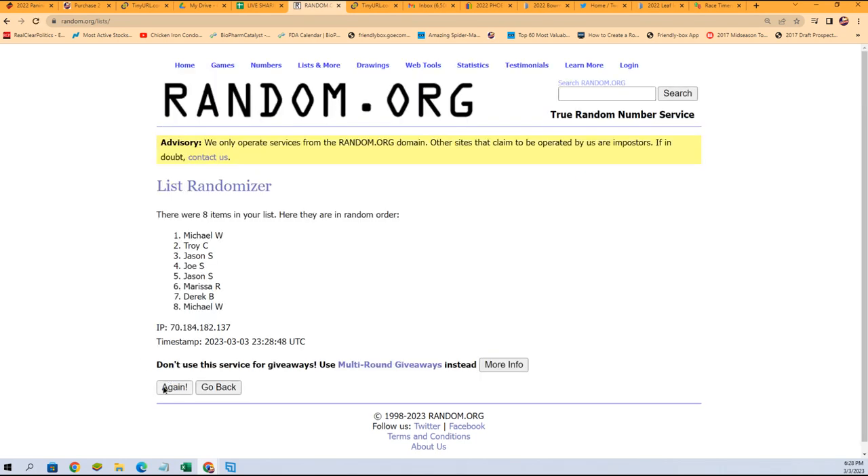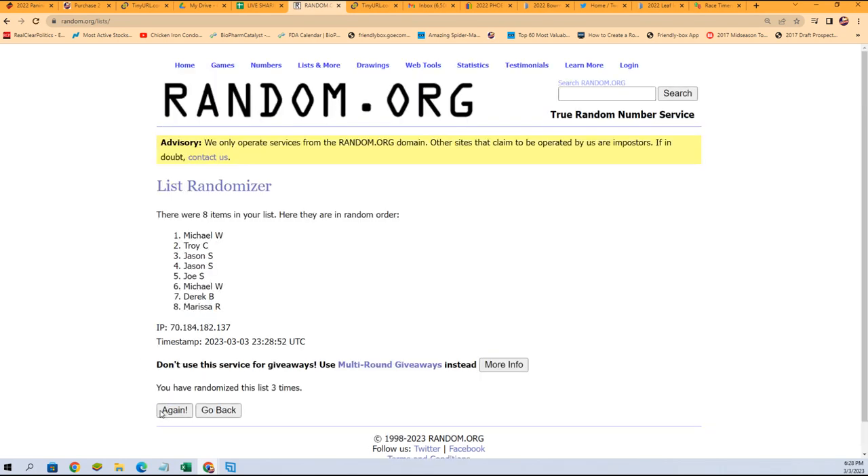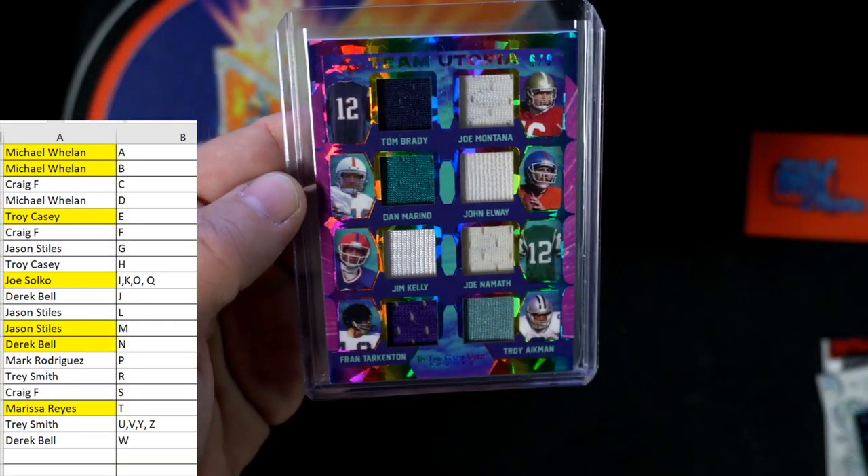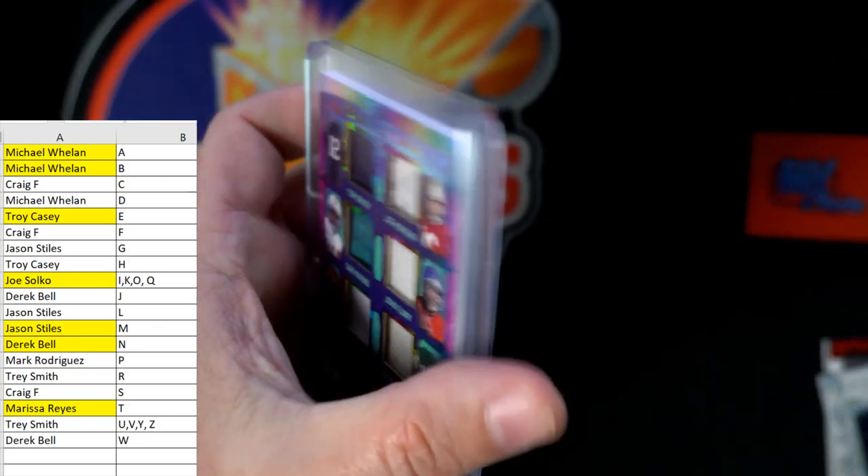That's one, two, three, four, five, six, and seven — Marissa R, congrats to you! Marissa R — what a pull! What a nice hit, Marissa R. Wow, that's pretty sick. Leaf In The Game Used stuff is just insanely crazy.